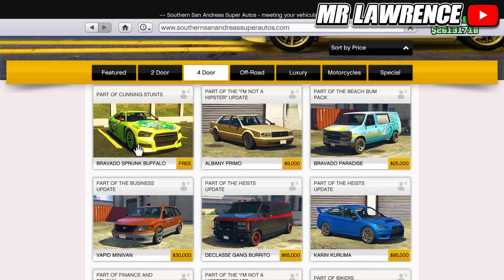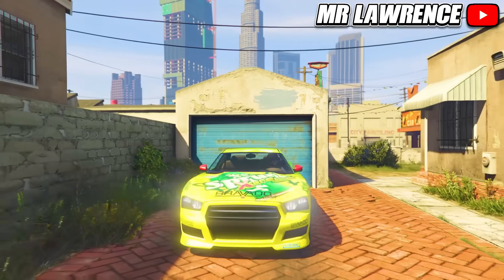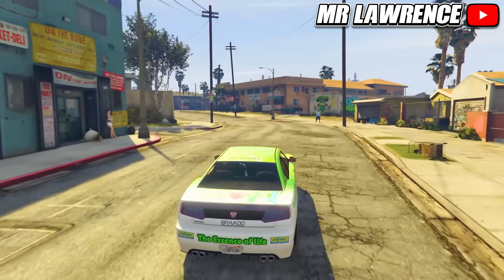There's one more free car on this website and that's the Sprunk Buffalo — Franklin's car with a cool livery. Out of all the free cars on this website it's probably the best one overall.